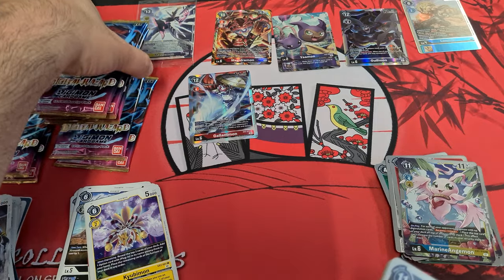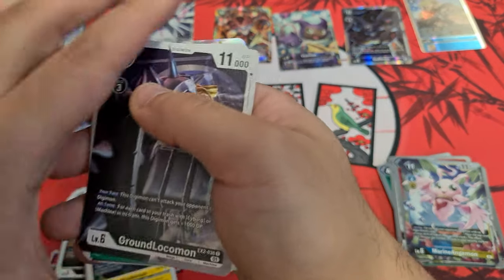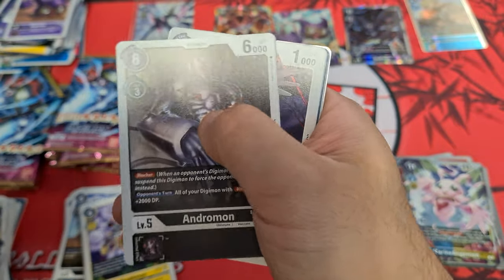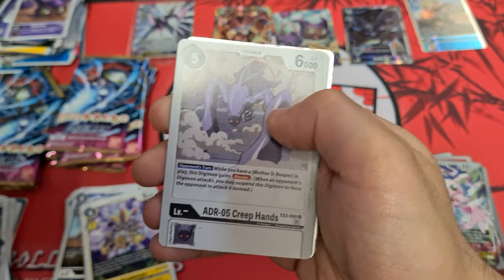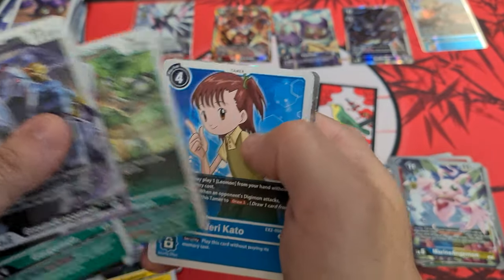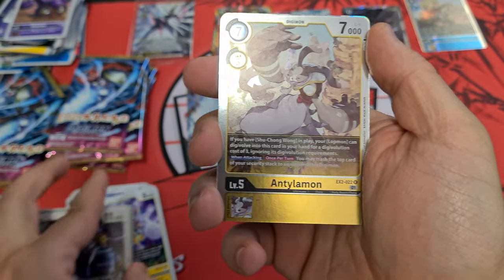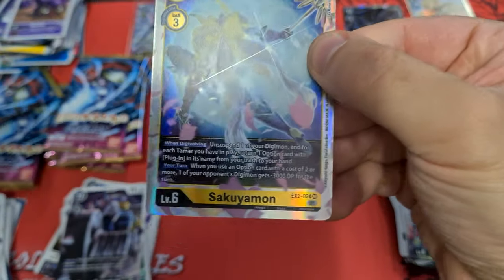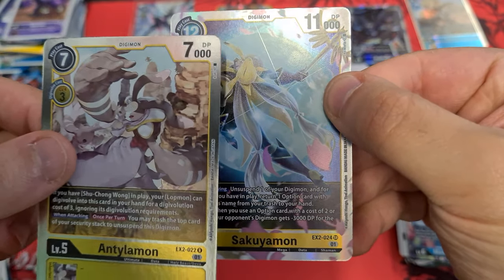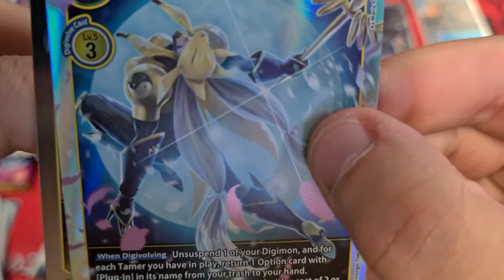Alright, how many packs we got left — one, two, three, four, five, six, seven and then this one. That means the back end of this is going to be exciting — we'll see if we can get some of the old tops. And Lilymon and Sakuyamon — Sakuyamon, another SR! Lovely.